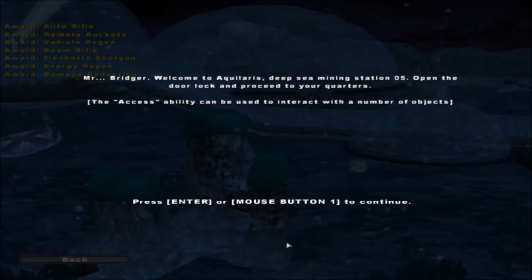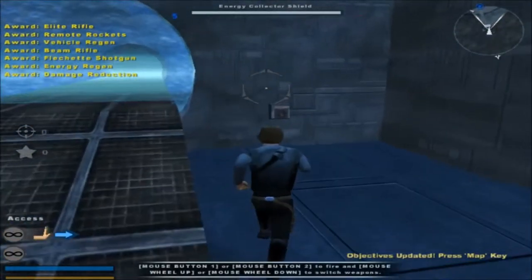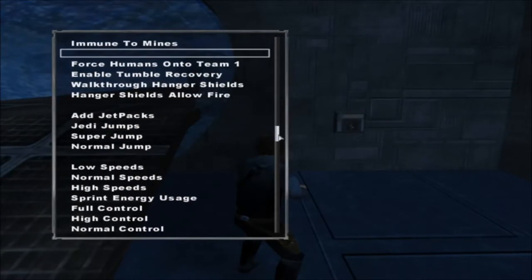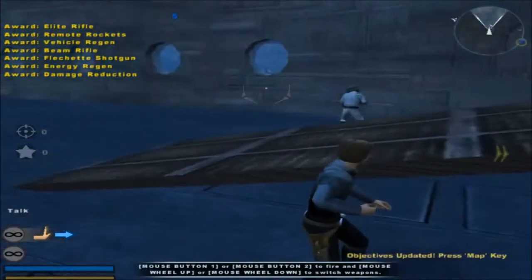It says: 'Mr. Bridger, welcome to A Killer's Deep Sea, Mining Station 5. Open the door, lock, proceed to your recorder accessibility.' What I'm gonna do is speed a few things up by doing two things: no sprint energy usage, and two, high speeds.